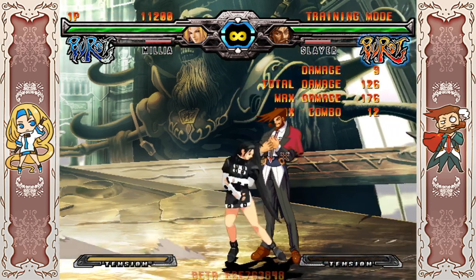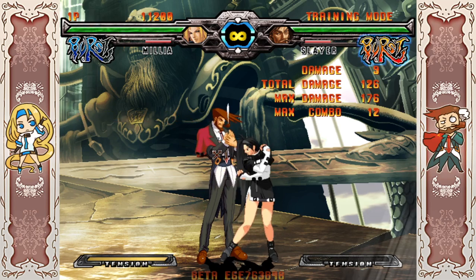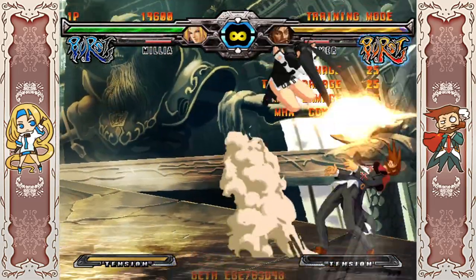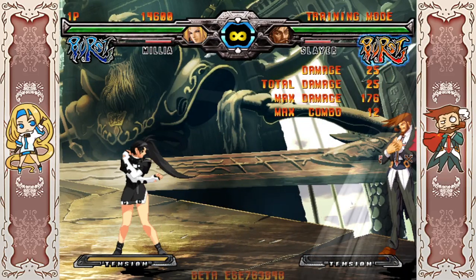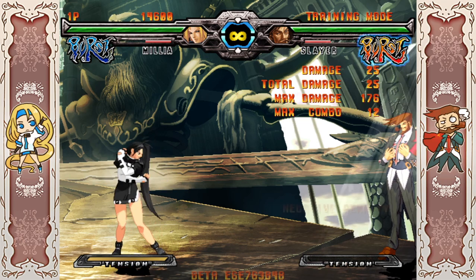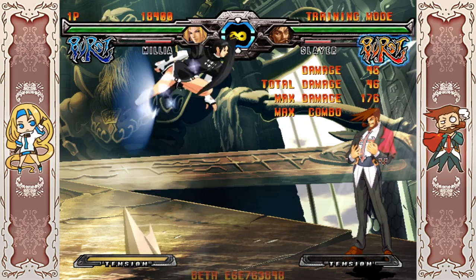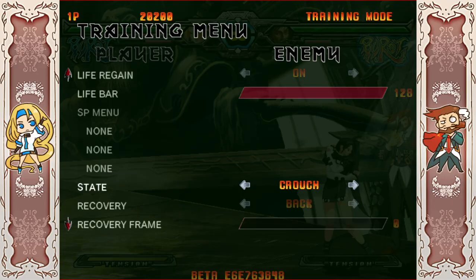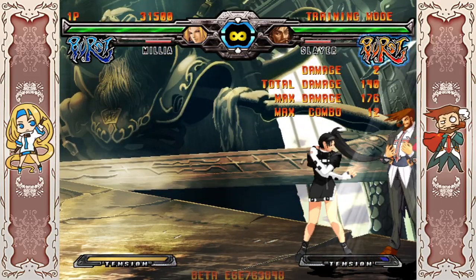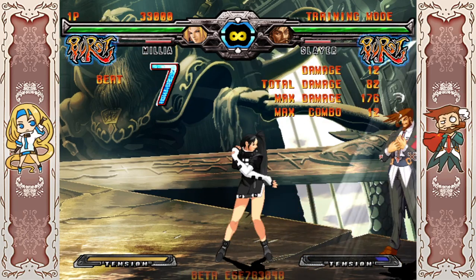Air Dash Cancel (ADC) is a new mechanic Milia has in this version. Three air moves can be canceled with air dashes: JS, JH, and JD. Most combos involve going to JH and then air dash canceling into J2H or another JH, trying to bring the opponent down close to the ground. You can also cancel to air back dash, though there's usually no reason to. ADC is also usable in pressure — when you get a jump-in with JS, you can land and do something, or just air dash again for additional mix-ups.